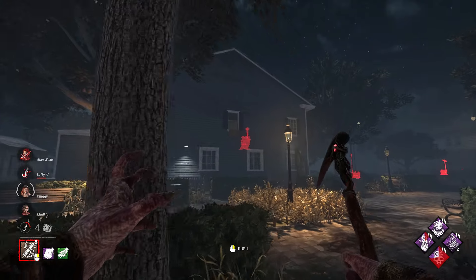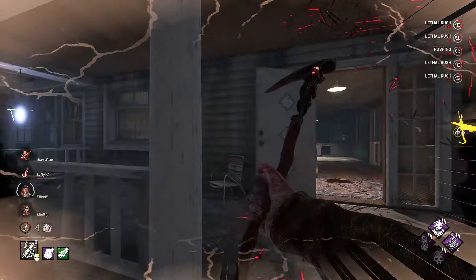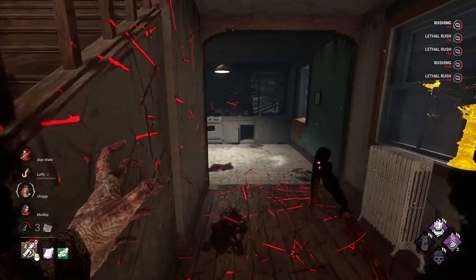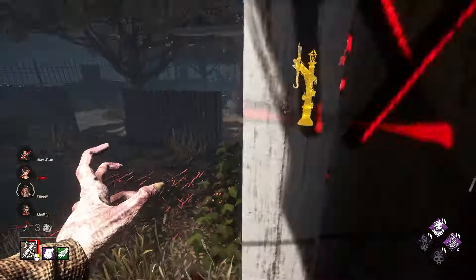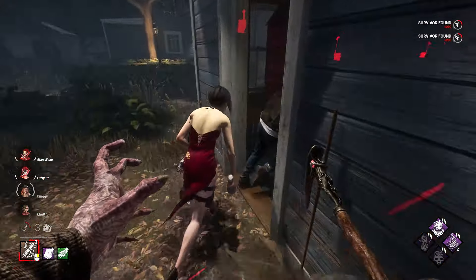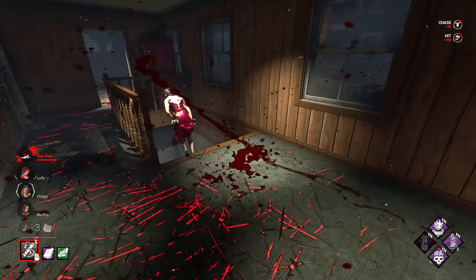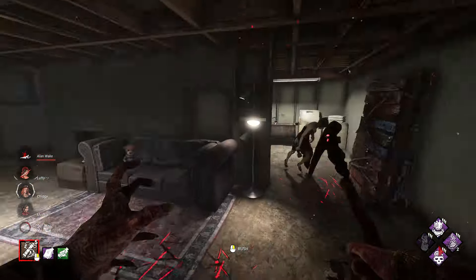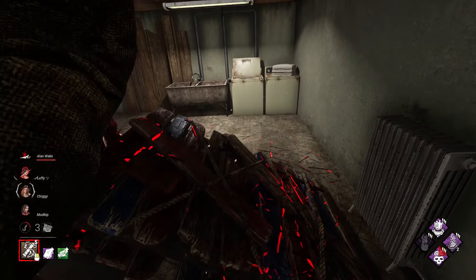There are two guys on that gen and there should be one on this one. San Angel survivor, by the way — let's go. He went for a save — that's good. She's off the record. This guy's dead — let's go for Ada now. Give me the pallet, thank you.